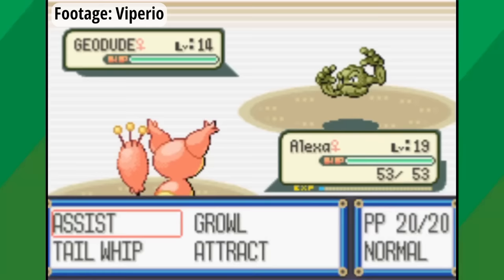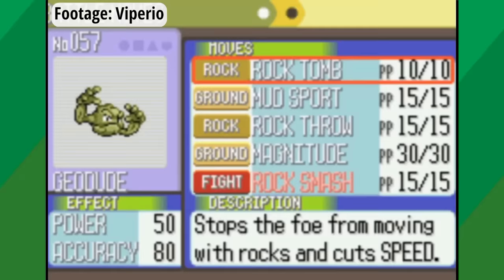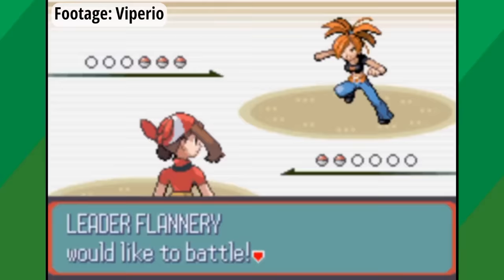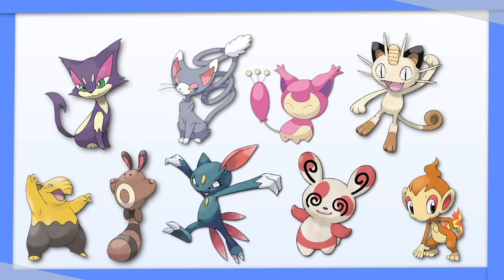If you're like me, you probably think of Assist as the kind of garbage move that Skitty would use on your playthrough of Pokémon Emerald. And in most cases, you would be right. Assist is a move that randomly calls another move of the Pokémon in your party, including Pokémon that have been knocked out, allowing Pokémon to use moves they can't normally learn. In Gen 5, there were 10 Pokémon lines that could learn Assist, and the only one that also had access to Prankster was Purloin.